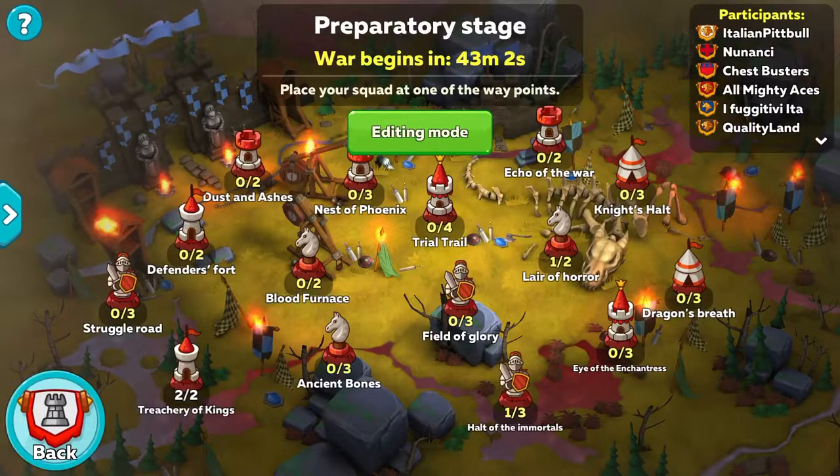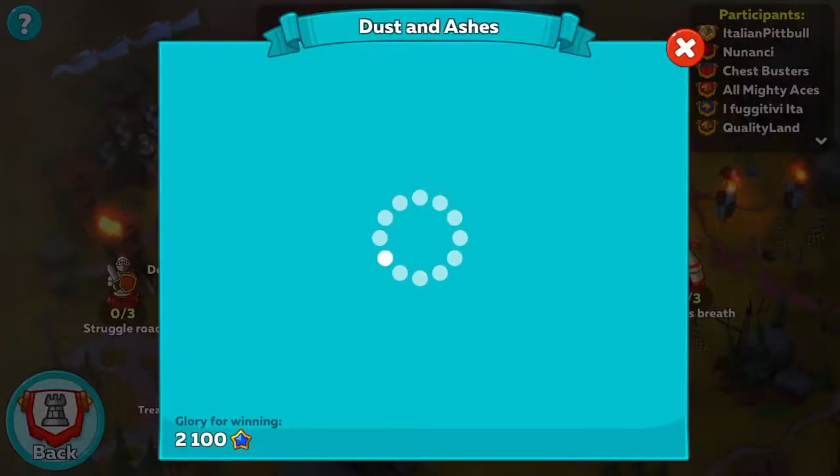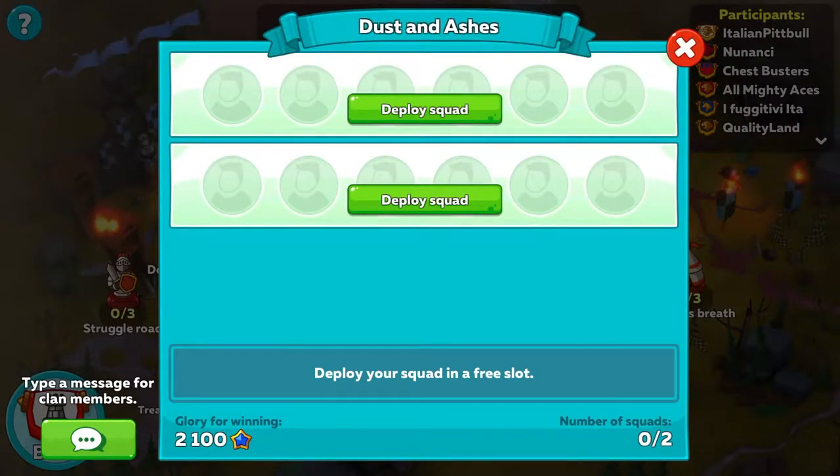Let's say I want to head over to Blood Furnace. This one says resurrection cannot be used in battle — these notes are very important. Deploy your squad at a free slot. The number of squads is zero out of two and 2,100 glory, which is going to be divided by however many people deploy and win this waypoint. So if one person does it, they get the whole glory plus any additional bonuses for winning first, second, or third.